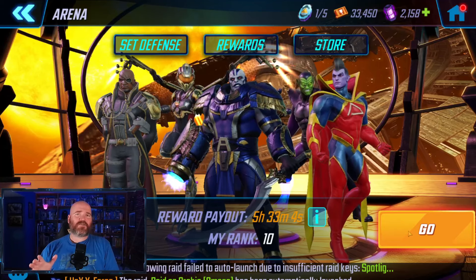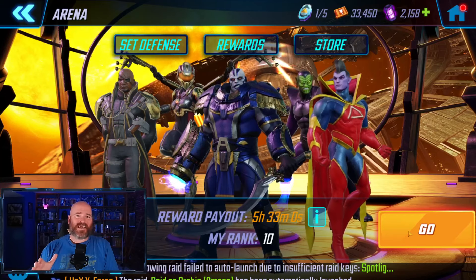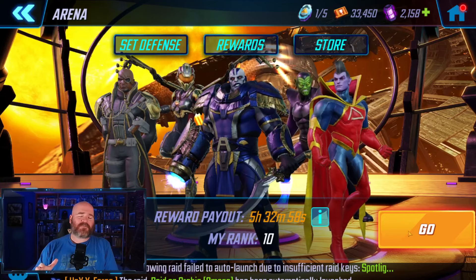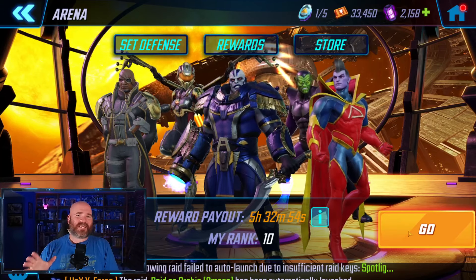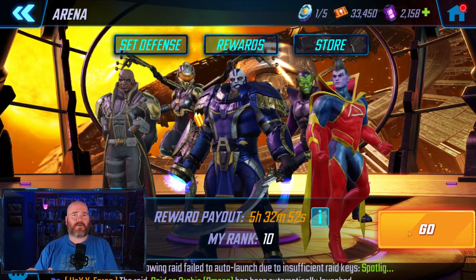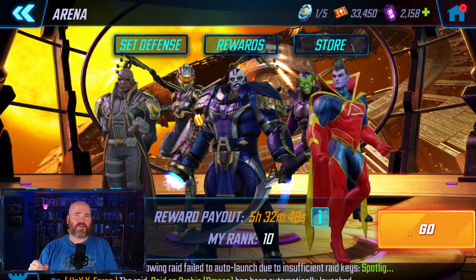So this is the team that I've been using: Nick Fury, Kestrel, Apocalypse, Super Skrull, and Gladiator. You can see that I'm in the top 10 again and I still have one attack left, so I can climb a little bit higher. We do have seven Mephistos in my shard, so I'm not really going to be able to touch them, but I do still have some wiggle room before payout, so that feels pretty good.